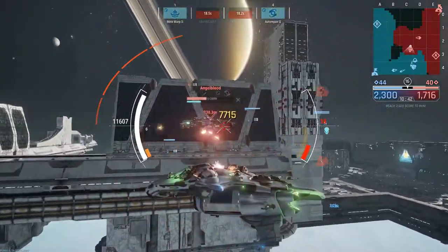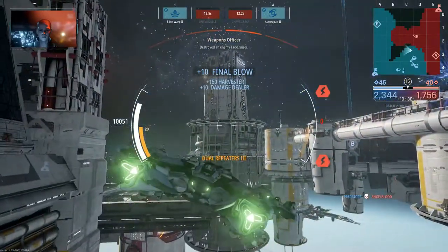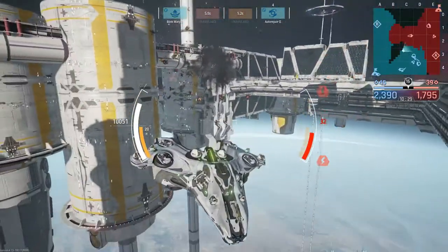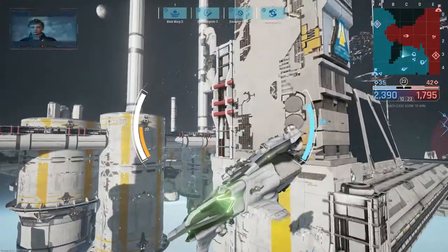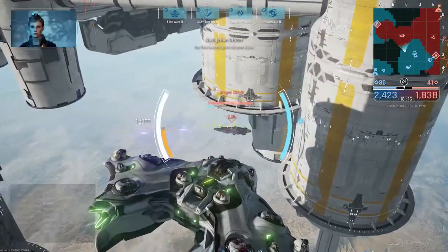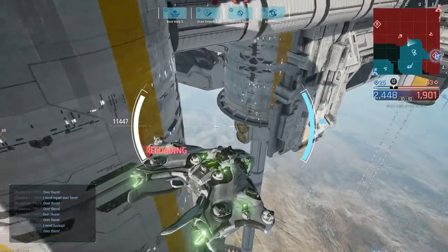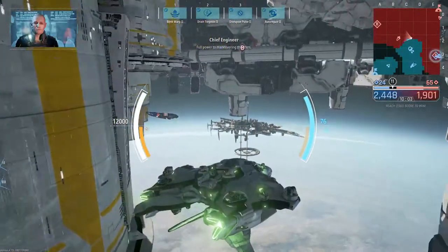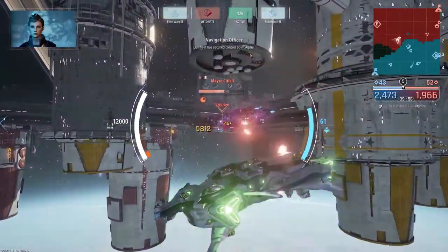Amplifying weapons, aye. The enemy is capturing control point Beta. Our fleet is securing control point Alpha. All ships, enemy contact at this location. The enemy fleet is dominating the battlefield. Full power to maneuvering thrusters. Drain torpedoes locked, launching. Our fleet has secured control point Alpha.